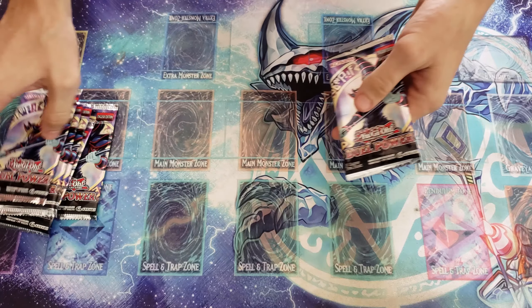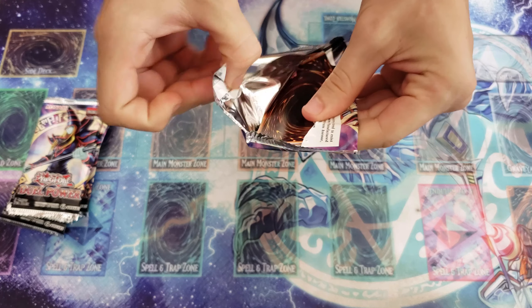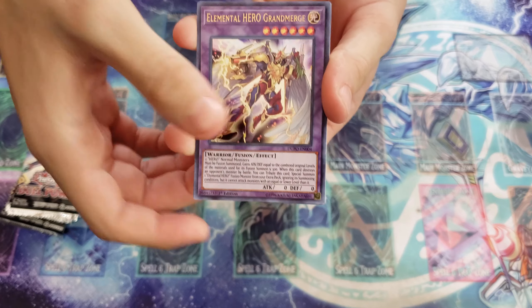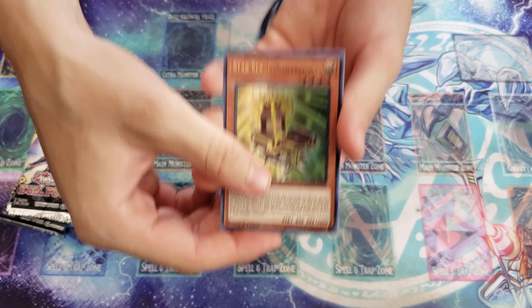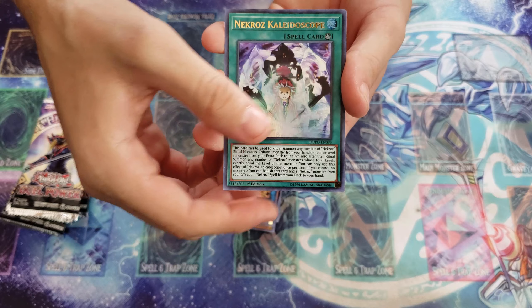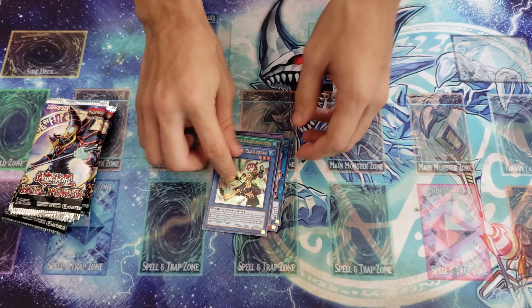Let's start with this one. Come on, give me what I want — I feel lucky this time. All right, it's an Elemental Hero. Star Seraph... Sarah, another one and another one. Don't copy that please. Nankros! Hey, that's nice — classless.